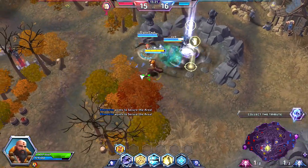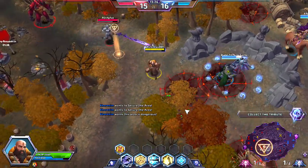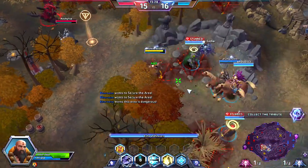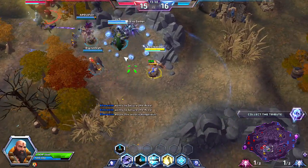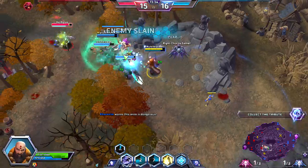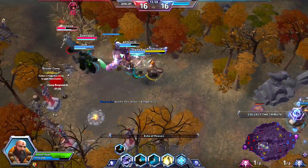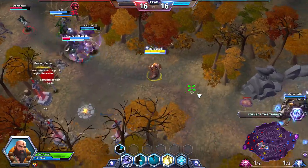I'm going to ping for help here — we do have our Brightwing on sight. Good shield on our Zeratul, and here comes the enemy team. I'm going to put down our Healing Ward ahead of time and try to burst down this Diablo, which we succeed in doing. And we're just trying to stay in the middle of the team and just keep them all good to go.